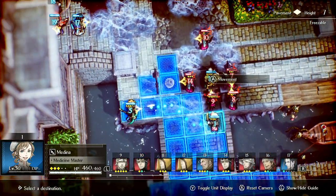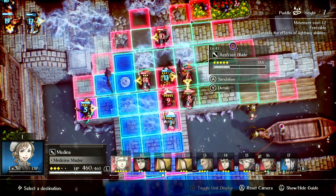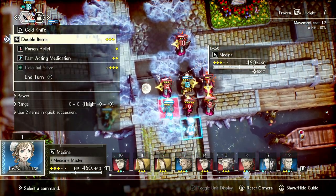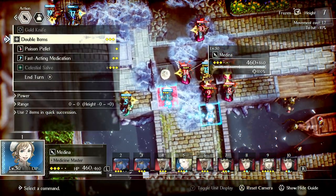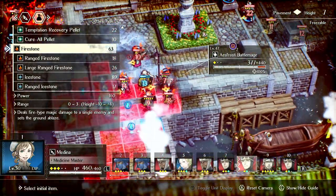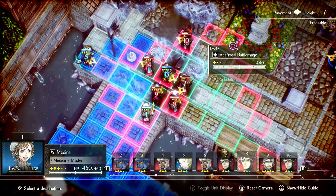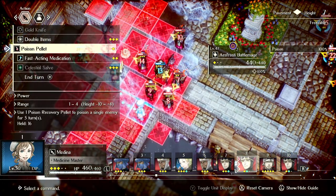The big thing with when you should Jellid Barrage versus not is when you have more things lined up than you do in a plus shape. If there's things in a plus shape, throwing an item is almost always better — it will almost always deal more damage. Medina could actually double items here and kill these. All these are weak to fire, so Jellid Barrage doesn't really make sense here.